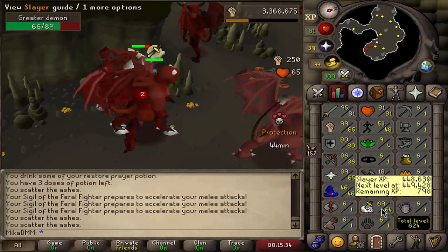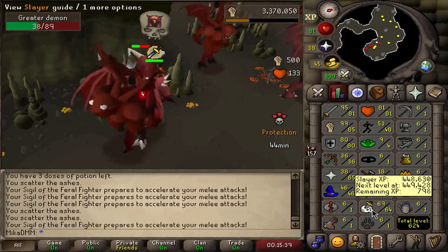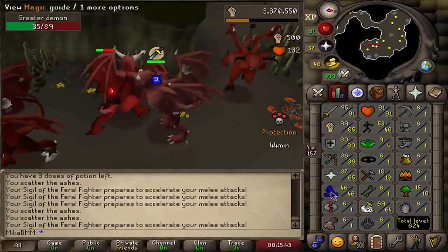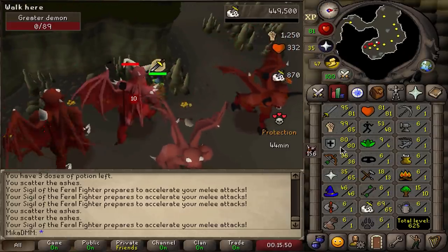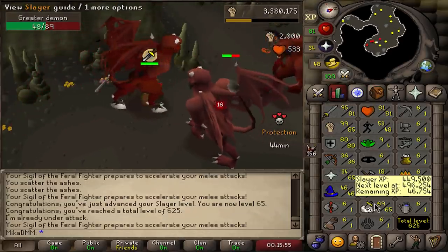You see how all these skills are now boosted? What I'm wondering is: will I be able to get assigned tasks with the boost? Because if that happens, I could be doing Krakens at level 82 Slayer — that could be really insane. I don't know for sure, but I'm hoping it works. I'm just gonna continue Slayer as if it weren't the case.